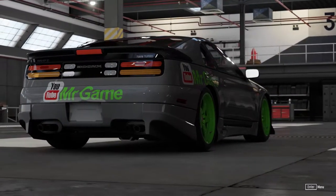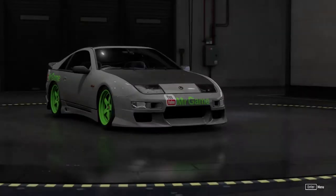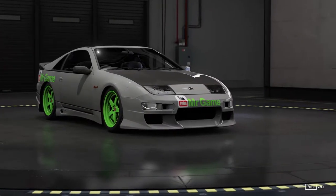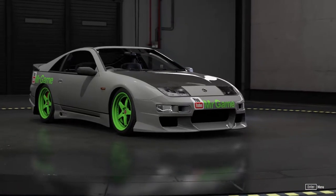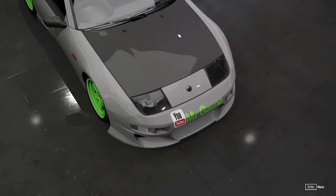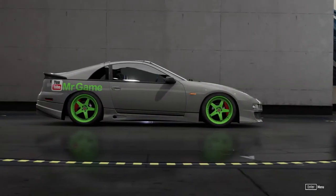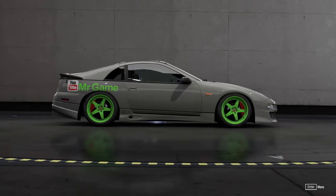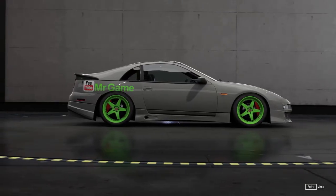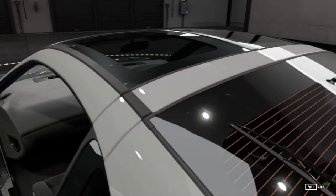Mr Game is back again — this time we're going to go on to the drift lobbies online in my freshly built Nissan 300ZX, otherwise known as the Fair Lady. I've gone for NATO gray on the body with a carbon fiber bonnet, wing mirrors, and spoiler. We've got green alloys and my YouTube name on the sides to give me a bit of emotion. If you like this video please share it.